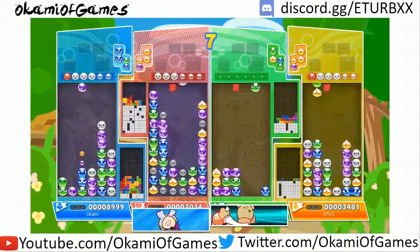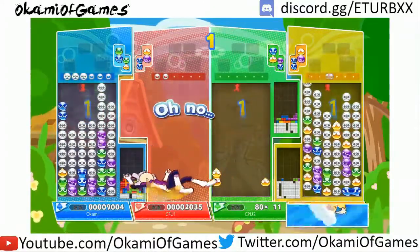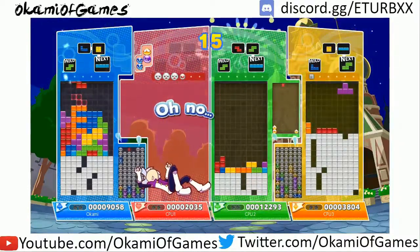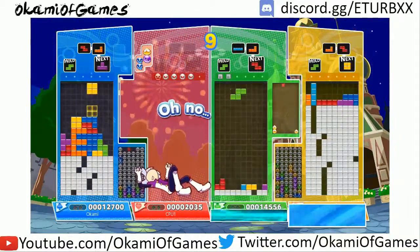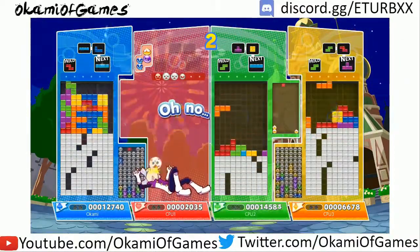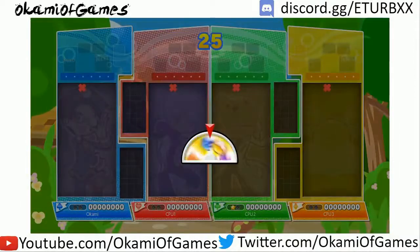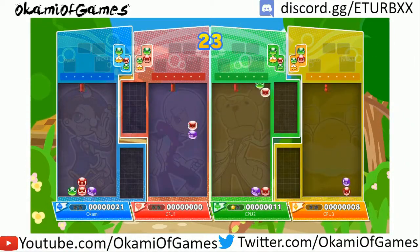Oh god, and then the AI does stupid bullshit like this. I'm not gonna be doing much in the Puyo board anymore, so if I want a shot at this I'm going to want to attack the Tetris board to no end. I can't do anything with this board, so I'm out. Well, that was a good start. And that's also why I say I need to get way better at Puyo.